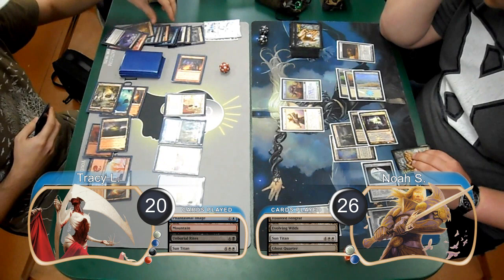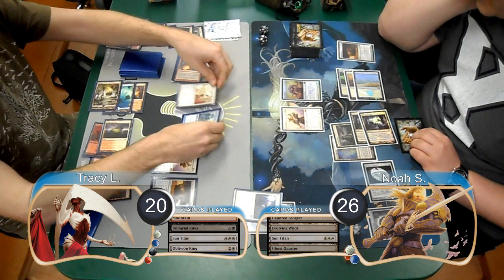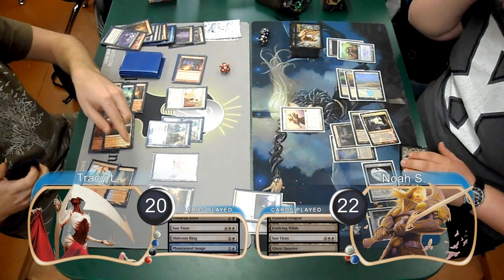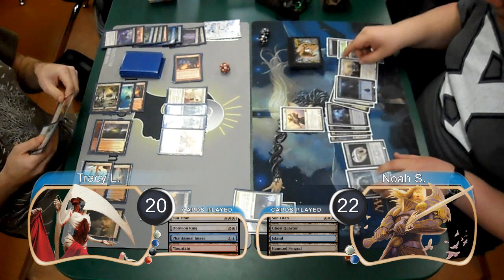Noah forced attacks on his Gideon again and went to 26 to cast another Sun Titan, returning his Ghost Quarter to play. Tracy played another Unburial Rites from hand to return his Sun Titan to play. When it came into play, he returned his Oblivion Ring and exiled Noah's Gideon. He then attacked with his titan copy and Elesh Norn. Noah chose to chump block the copy with his titan and took 4 from the Norn, going down to 22. Post combat, Tracy played another Phantasmal Image to copy his titan again and return a Mountain. Noah sacrificed an Evolving Wilds to search for an Island, then played another Haunted Fengraft, but went ahead and scooped, figuring he was dead.